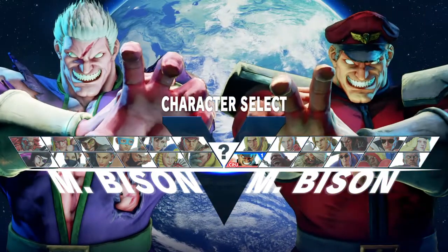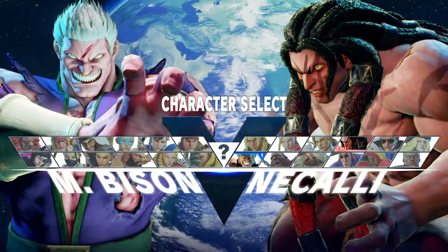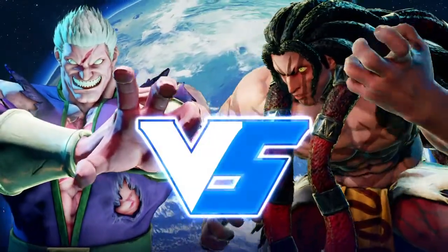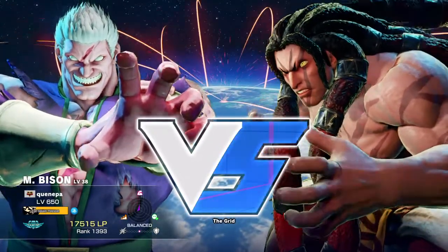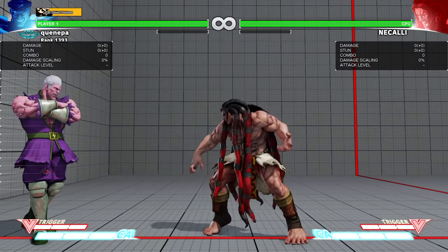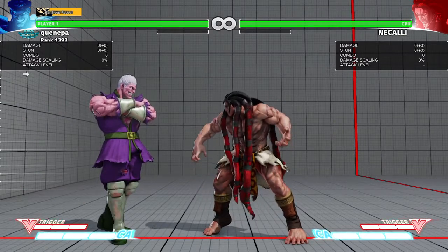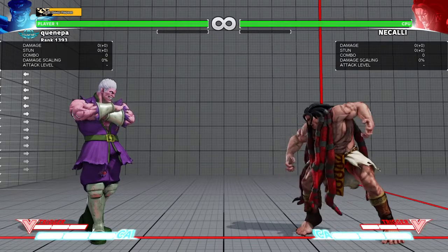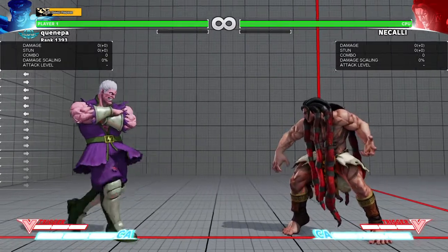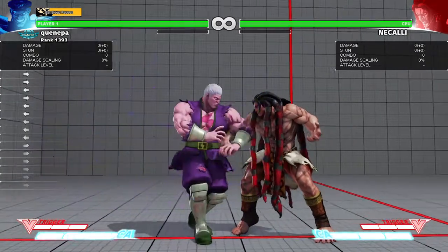Let's go over another command grab character — Laura. Laura is very 50/50 and hard to deal with. I wouldn't suggest using Bison against Laura because your sweep doesn't have enough range. You'll mainly be using EX double reverse to get through her projectiles, and you can't absorb them because she's too close and will command grab you. That matchup is not in Bison's favor — you have to play very solid and keep her out with buttons, which Bison doesn't have the best keep-away options for.